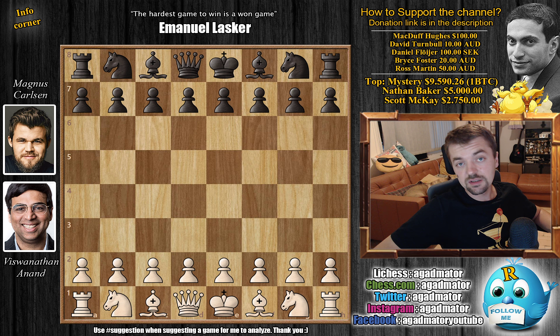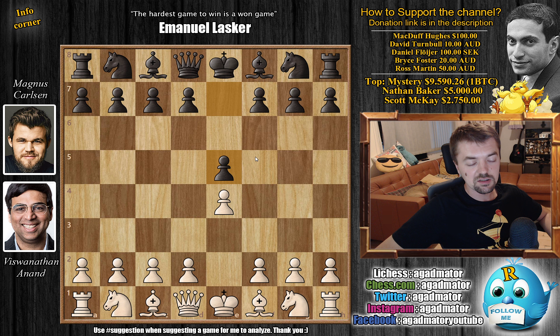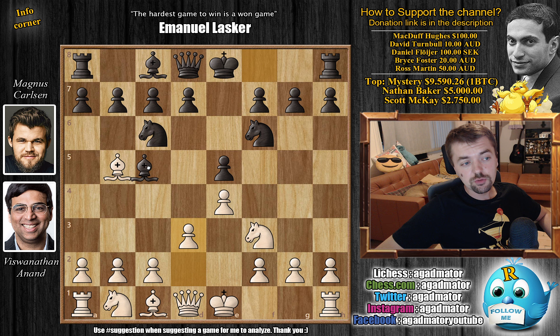Whoever wins wins the match, or if it's a draw they go into Armageddon. So Anand with the white pieces opens with e4, and Magnus — when he wants to play a safe game and doesn't want to give white too many chances — goes for e5. We're most likely to see the Berlin; if he was planning to win he would likely go for the Sicilian. Knight f3, Knight c6, Bishop b5 — the Ruy Lopez is on the board. Knight f6, going for the Berlin defense, and d3. Now Bishop c5 by Magnus, and captures on c6.